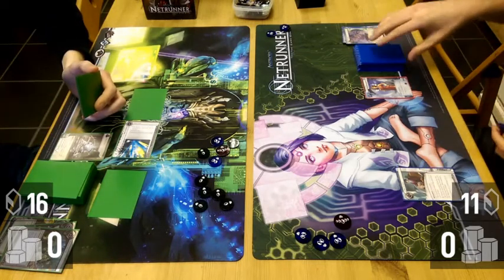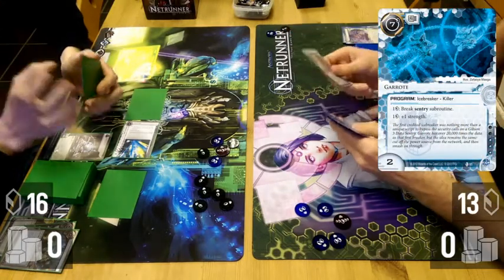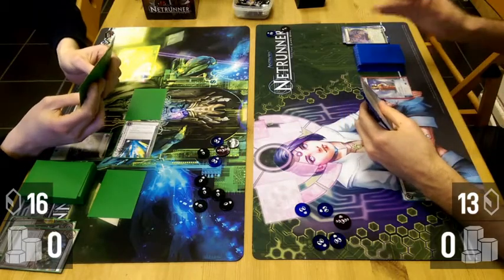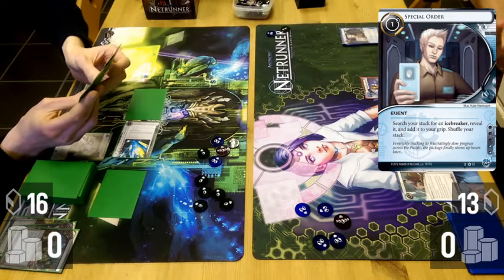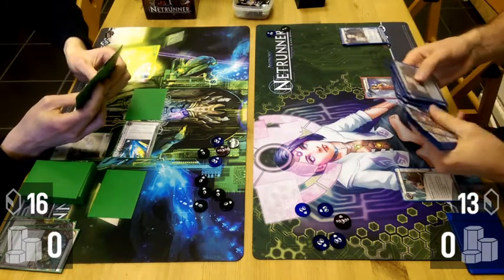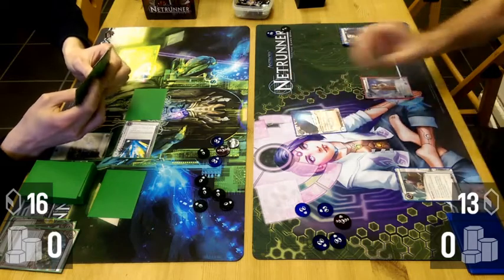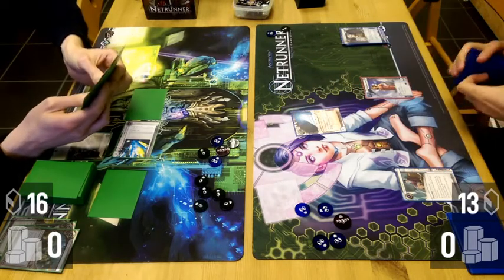I almost played Special Order there. Oracle May for program first. Normally I will always play Special Order before, because I play Special Order to pull a program out of the deck since I need it in my hand, and it reduces the chance of being hit by Oracle May. But following a Test Run, Oracle May takes the top card without shuffling the deck.